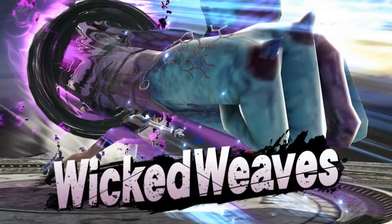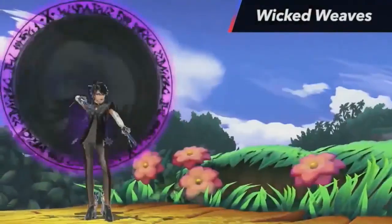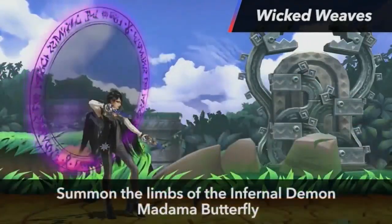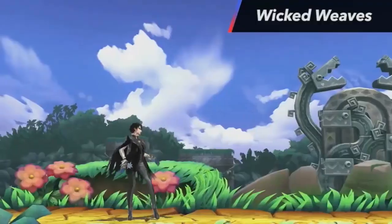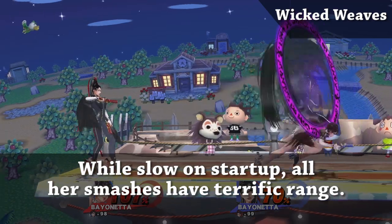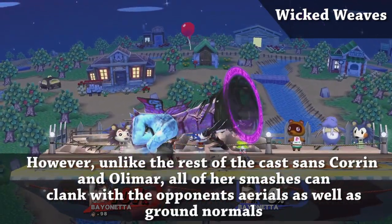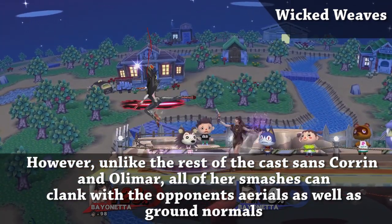Now let's talk about Bayonetta's Wicked Weaves, aka her smash attacks. Even though they have great range, these moves — just like Olimar and Corrin's — can actually be clanked with by aerial attacks, something fairly unique to the series. However, unlike Corrin and Olimar, Bayonetta has quite a bit of cooldown on her smash attacks, allowing interesting scenarios where you can clank with her smash attacks and punish her on reaction.